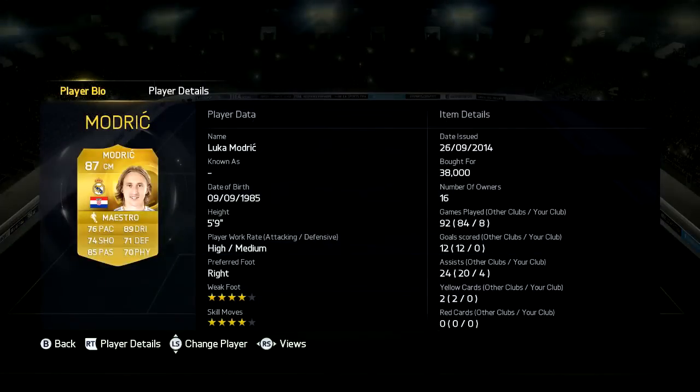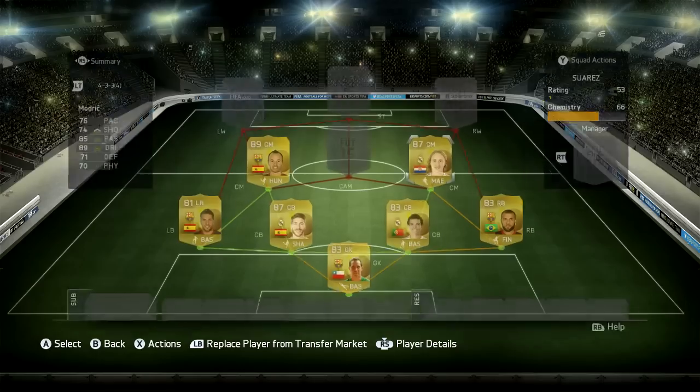Now in the next CM position, we have Modric, 38k yet again, 5'9 high medium work rates, 4 star skill, 4 star weak foot, 76 pace, 89 dribbling, 74 shooting, 71 defending, 85 passing and 70 physical.